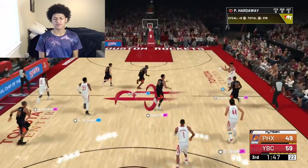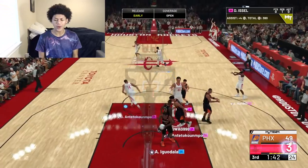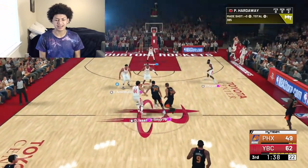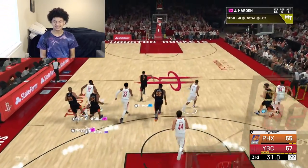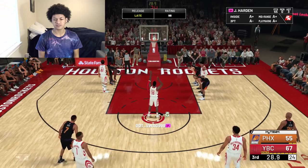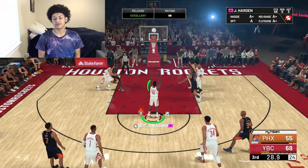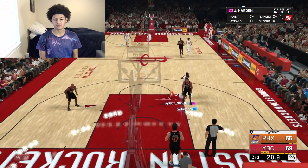Good defense from Penny. Harden is going to get fouled again — this is going to be two more free throws. His release is so much money and he has a 98 rating. With that combined, we're pretty much going to be knocking down every single free throw with pink diamond James Harden. We knock down two more.